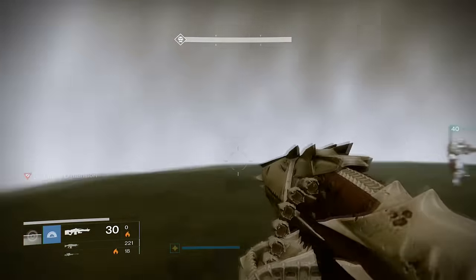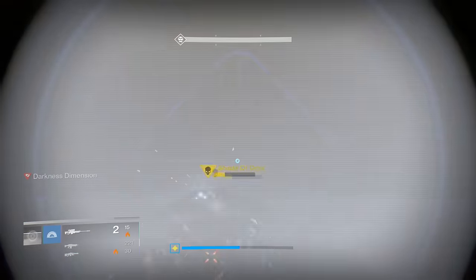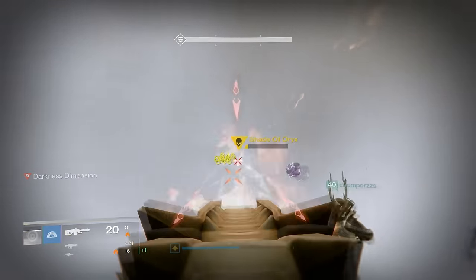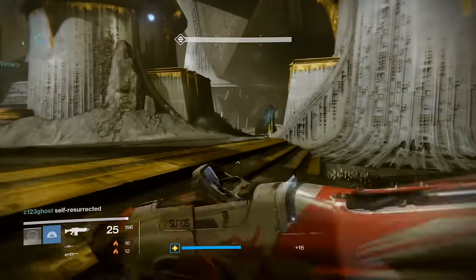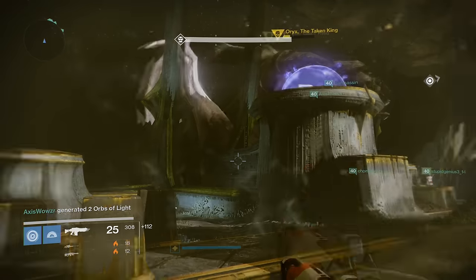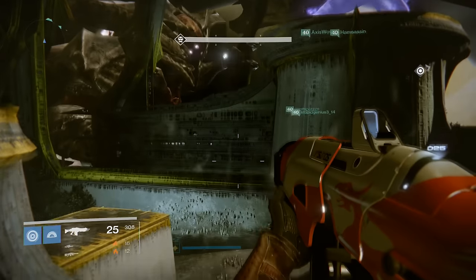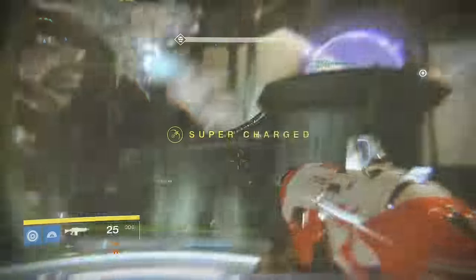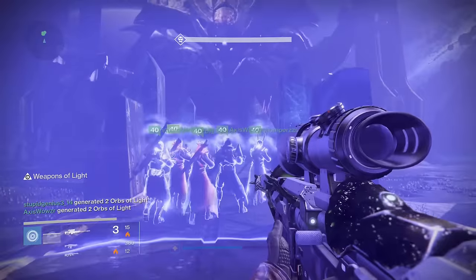In simple terms: if you've done the Oryx fight you know that if the objective is above your plate you don't need to stand on it, so you normally have two people traveling from ogre to ogre helping plate holders kill ogres. All this strategy really is is taking those two people off the ground and placing them in this elevated position. They still go from ogre to ogre helping the people on plates, but they're up top and out of harm's way — and from that position they can also easily take out the knights, which is the new hard mode mechanic. If the objective is above your plate, just go to the plate that has no one on it.